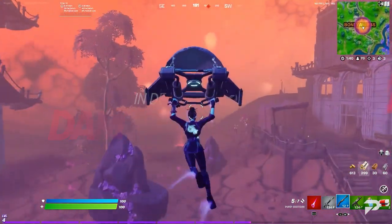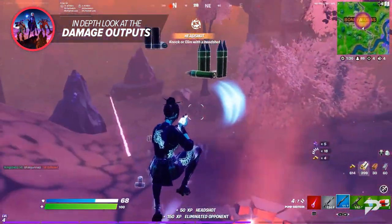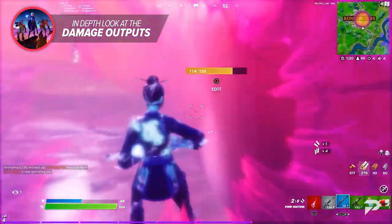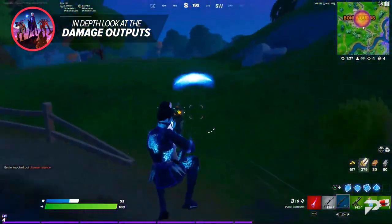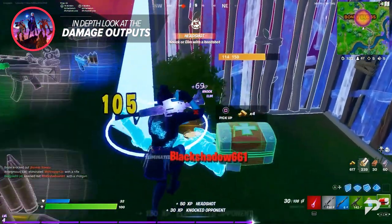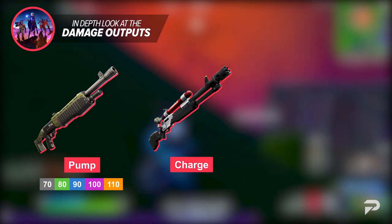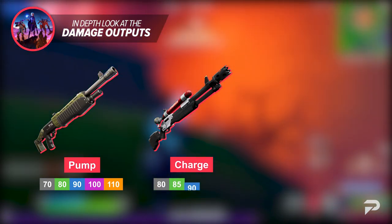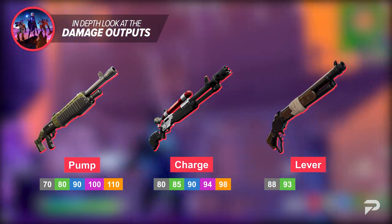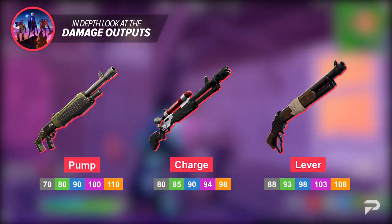Let's look at some in-depth statistics. It all boils down to the numbers. Starting with damage outputs, going from gray to gold: Pump shotgun — 70, 80, 90, 100, and 110. Charge shotgun — 80, 85, 90, 94, 98. Lever shotgun — 88, 93, 98, 103, and 108. Keep in mind these numbers are for an uncharged charge shotgun.